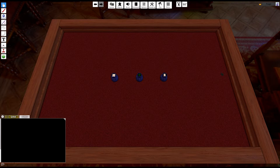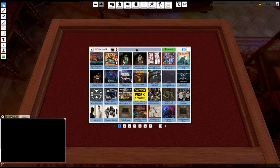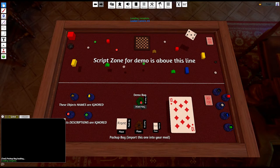Welcome to my new mod — well, it's more like a version 2 of an old mod. Some of you might remember the Pack Up Bag from back in the day. This is my version of a Pack Up Bag, and I use it specifically for RPGs when I GM over Tabletop Simulator. It allows you to create dynamic maps and all this kind of stuff, and I'll show you how it works.